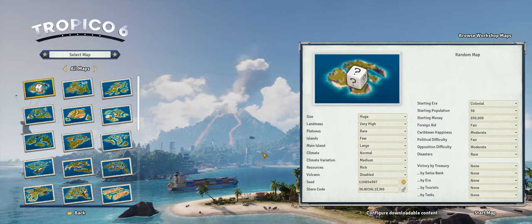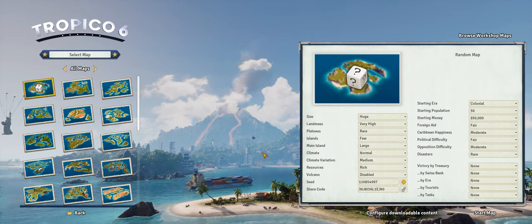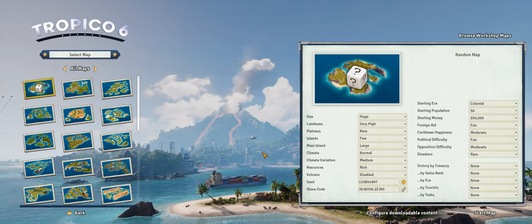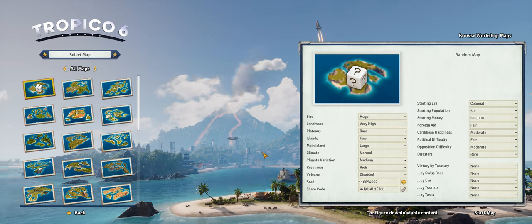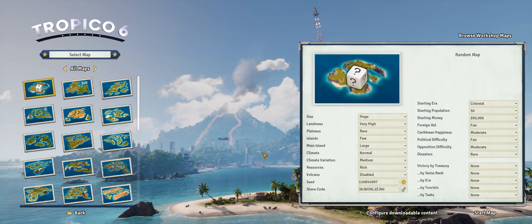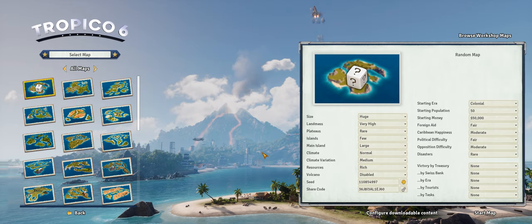Hello viewers and welcome to the first episode of this playthrough of Tropico 6. For those of you who don't know it, Tropico 6 is basically a SimCity set in the Caribbean where you get to play the dictator of your very own island nation. It's actually a pretty cool twist because it could be anything from the benevolent overlord to the evil dictator.